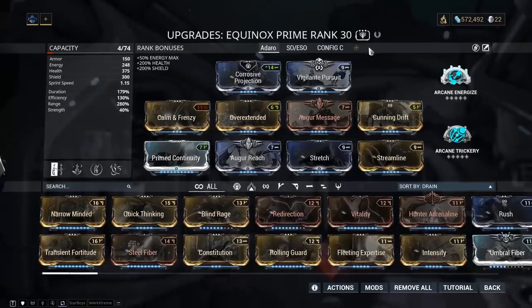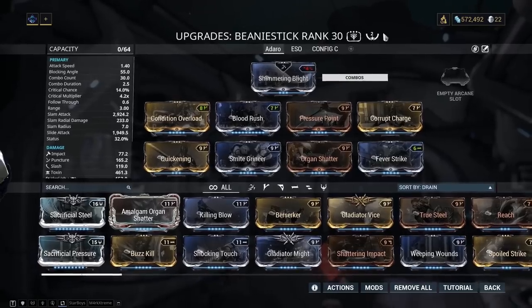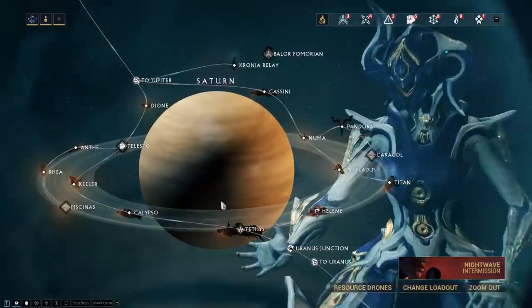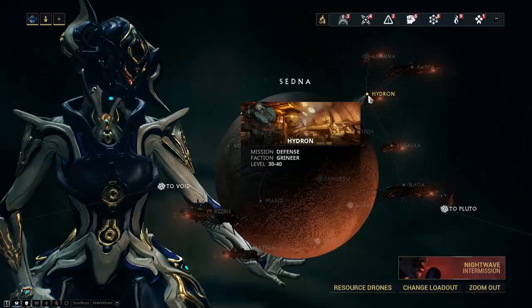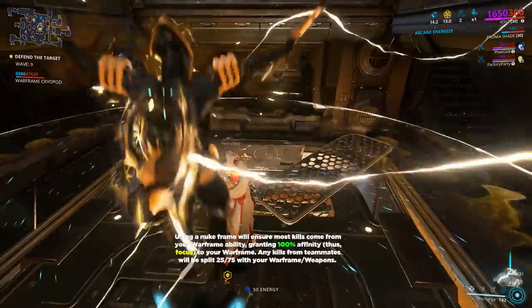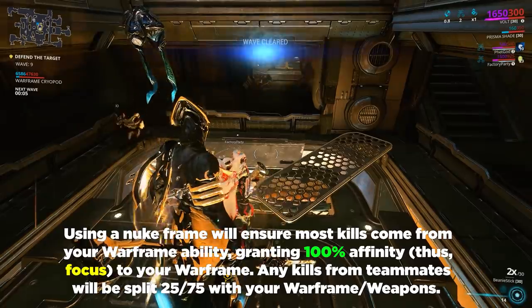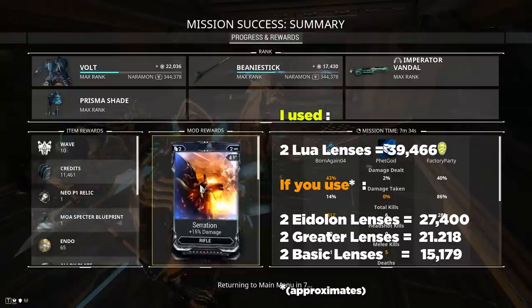Moving on to farming. Disclaimer for all the results shown: I've equipped Lua Lenses on both my Warframe and a single melee weapon, I've used a Naramon Affinity Spike, and I've not used an affinity booster. As focus is based on affinity earned, Hydron or Helene are good spots to start out your focus farming. Using a nuke frame like Volt, Saryn, or Banshee will net you at least 30,000 focus every 10 waves. Remember to go in with a team of 4 for best results.